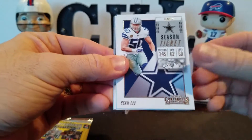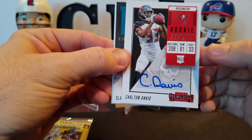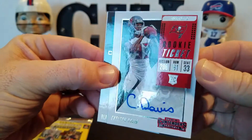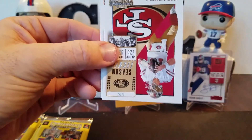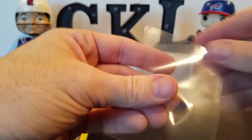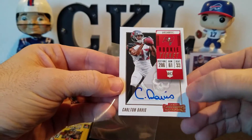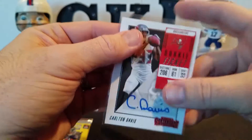Antonio Brown, Sean Lee. Here's our second auto — do the Carlton. Carlton Davis. Sticker auto, but at least he got it on the sticker. That's pretty cool, nice of him. Second auto there. MVP Contenders Blake Bortles — not a chance. Jimmy G and Von Miller. So two autos down, our second one being Carlton Davis. Looks pretty good — the centering goes from there to there, not this side to that side. We'll take that.